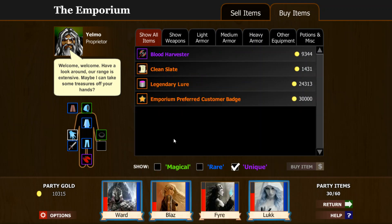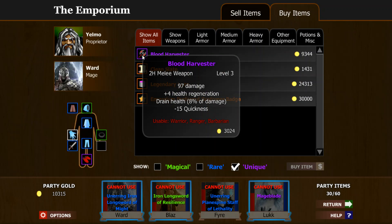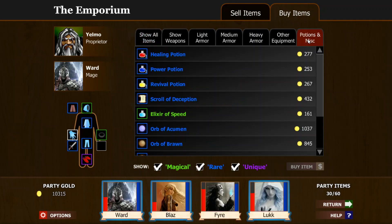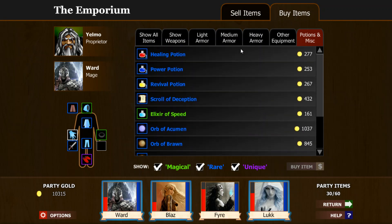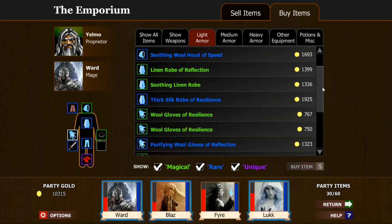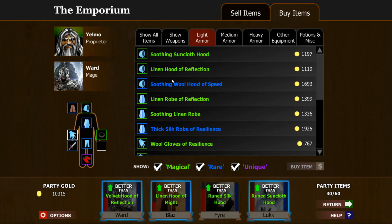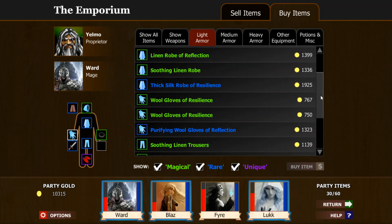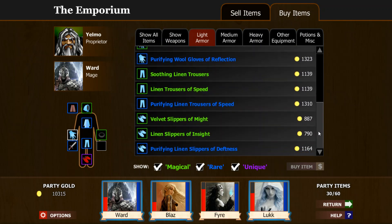Let's see what we've got. We've got the Blood Harvester — yes! Oh wait, we can't use that. Elixir of Speed — well, that's good. Not a lot of stuff there. What about Gloves of Accuracy? No, of course not. What about Soothing? We've got a lot of Soothing gear, that's nice. It's too bad we didn't get Accuracy — we really need that. But there's a lot of Soothing things. Purifying Speed is nice — we definitely need more Speed.